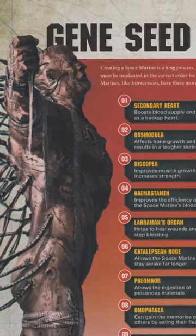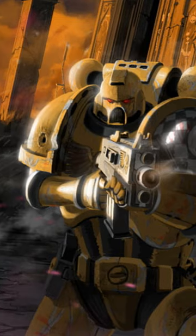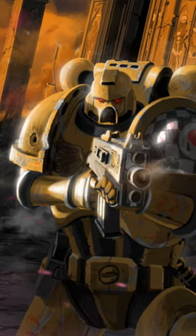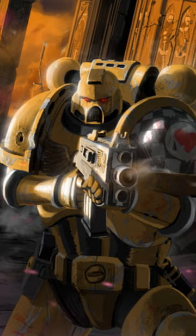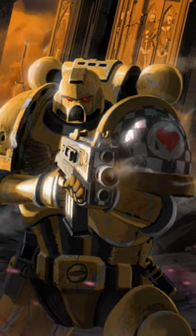Fun fact: these were named after a scientist in the emperor's original gene labs on Terra. The purpose of the cells is to act in a similar manner to a regular human's body platelets — mainly to clot the blood out of a wound, but acting a lot faster and more efficiently.